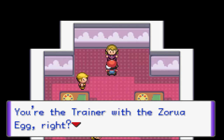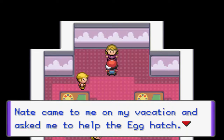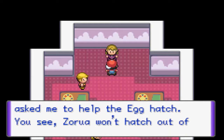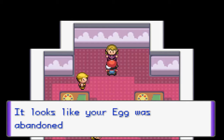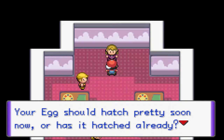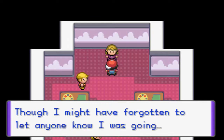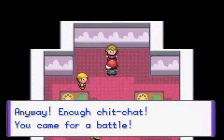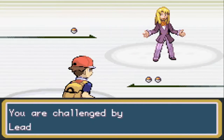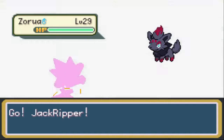The gym leader says: 'You must be right - you're the trainer with the Zorua egg, right?' Thanks for spoiling that! Nate apparently came to him on vacation and asked him to help the egg hatch. Zorua won't hatch unless they feel safe near their parent - the egg was abandoned early so his Zoroark helped. The leader also reveals he didn't disappear - he was on vacation and forgot to tell anyone. What a dumbass. Also, I already have a Dark type so getting a Zorua kinda sucks.